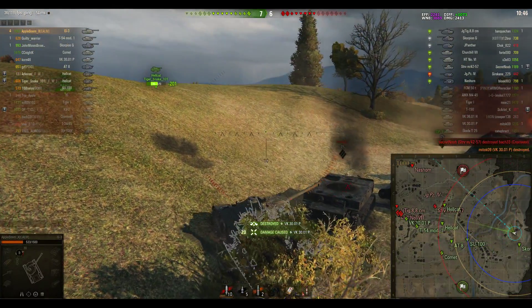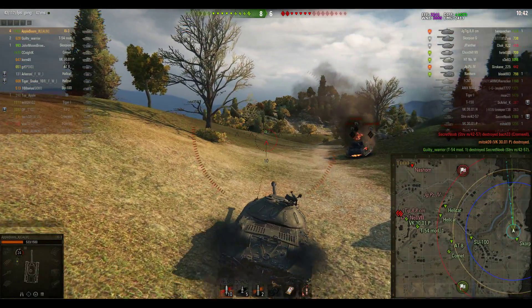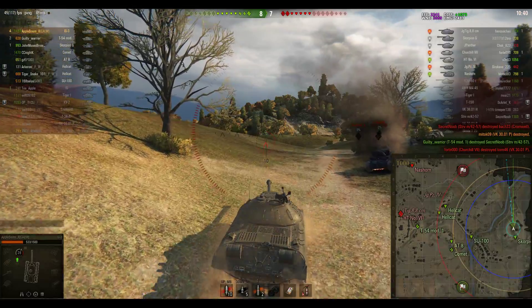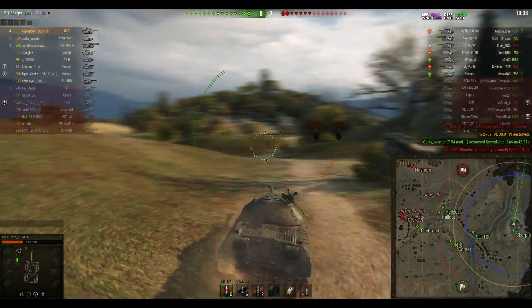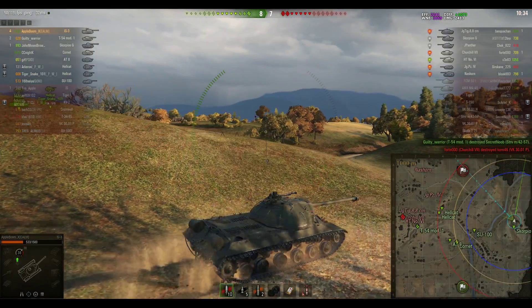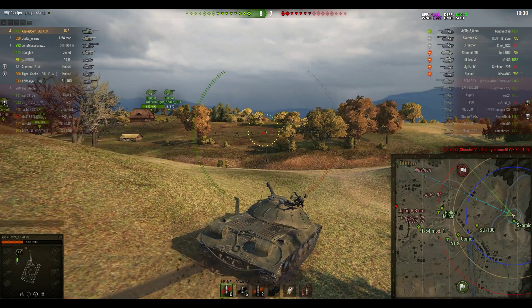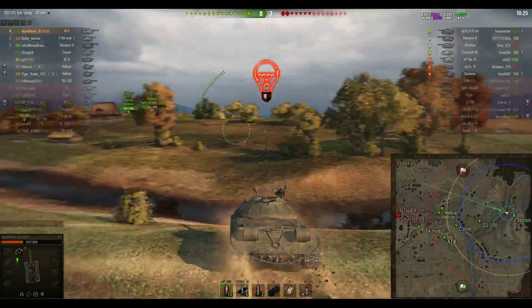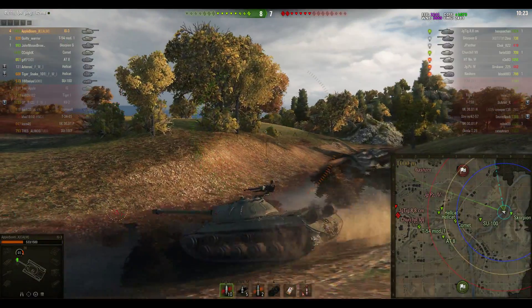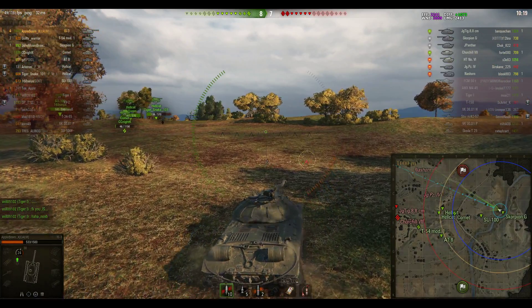That's kill number four for Apple Boom X, and now it's time to move because he's cleared that flank out. The tanks that went with him are no longer alive apart from the Scorpion. It would be very handy having the Scorpion backing him up as he's pushing his flank, moving into a little bit of open ground. He's picked up 2,400 damage and four kills, which is half the kills that have been done, and instead of going all the way around, he's taking an unusual approach and going up for this hill.